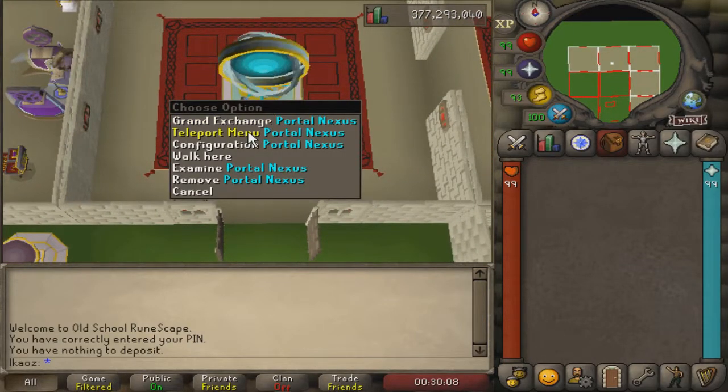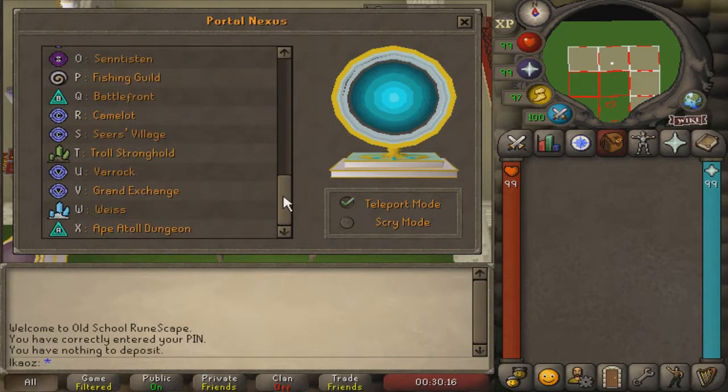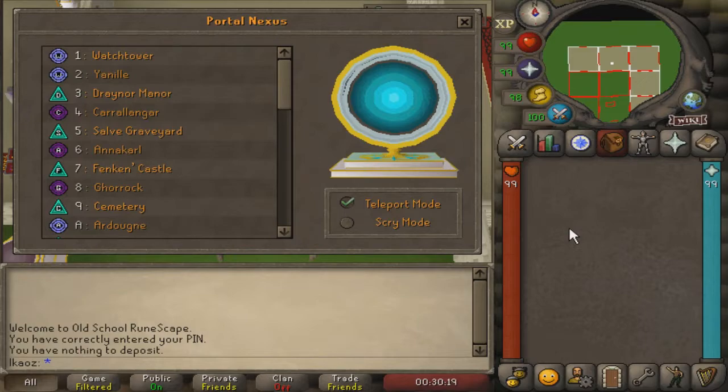This is the portal nexus and it is the highest tier. I'll explain the reasoning behind the setup of these teleports. You want to have your portal nexus configured in a way that you can do everything as fast as possible. I'll tell you the ones I don't use and the ones I do use, and why they are in that certain position. Teleports one through nine I don't use at all — they're just random, I have them here because I wanted all the teleports but I find other ways to get to those places.